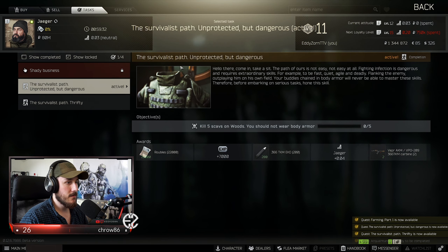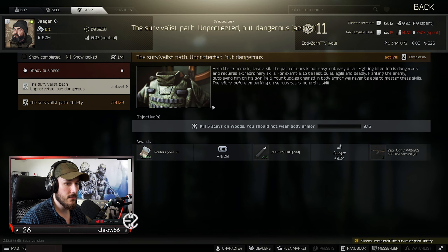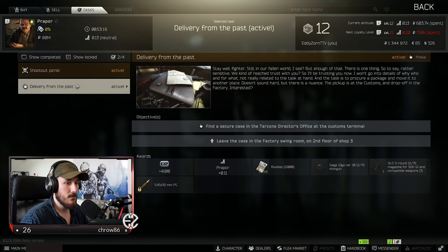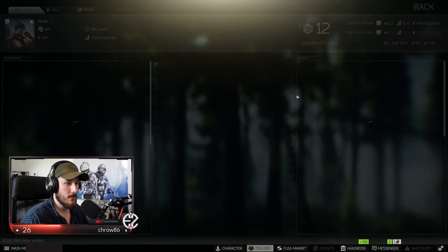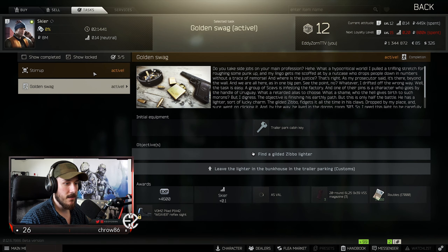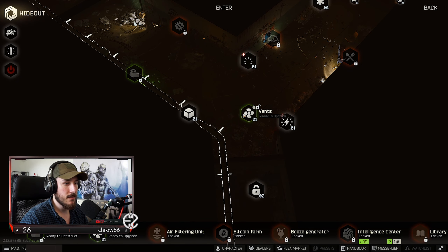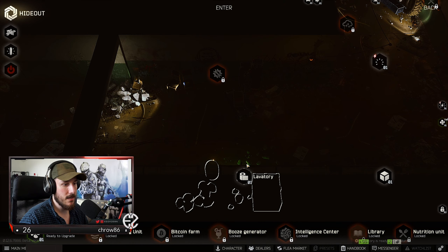Just because of the fact that we can now kill scavs on woods. We have a couple of tasks on woods, but I don't want to get into that too much. Let's take a look at the hideout because I feel like I might have activated something to upgrade. Not yet, but we can construct the laboratory.